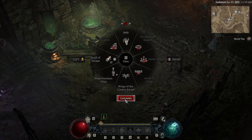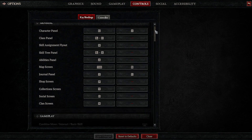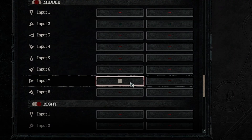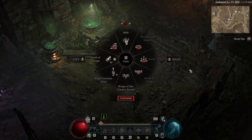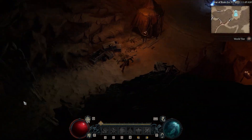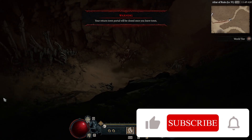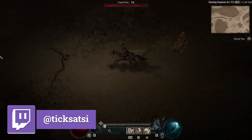If anyone doesn't know, you can actually bind your Scroll of Escape to your emote wheel. Even better — go into Options, then Controls, scroll down, and you can bind your emote wheel to a button of your choosing. I like to use the tilde key — I've been a Path of Exile player for a while and I use tilde for a quick logout. So we don't even have to open our emote wheel — just hit tilde and we're out of there. I hope this helps you get to level 100 on hardcore. Please like and subscribe if you'd like to see more content, or come visit me at Twitch.tv/Tixatzi.